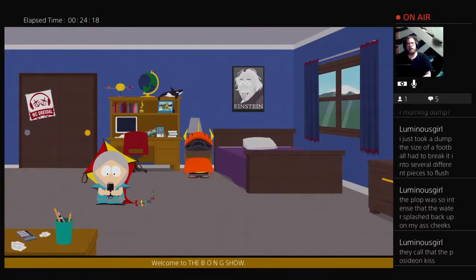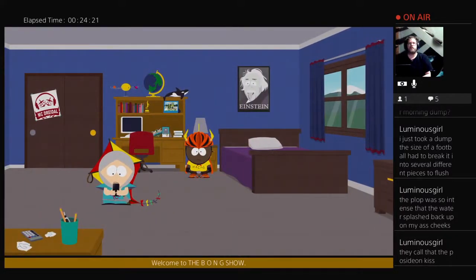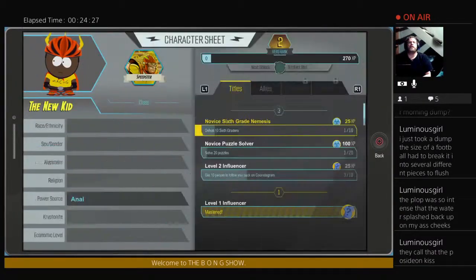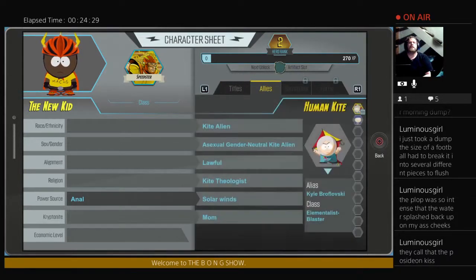Right here in his dresser, right by the bed, you will open it and you will find Kyle's character seat. There it is, right there — the Human Kite character seat. Sweet!